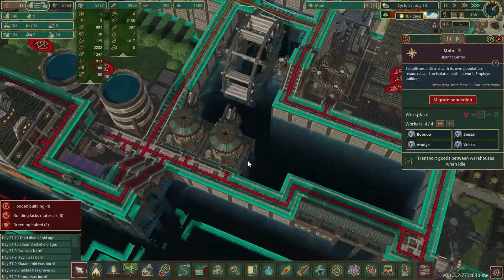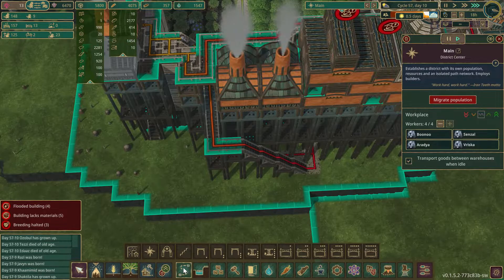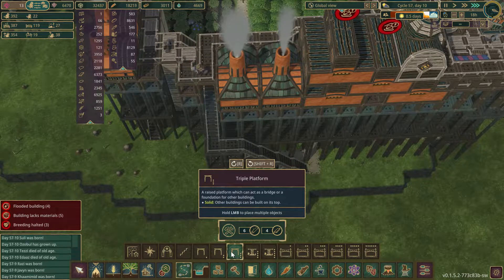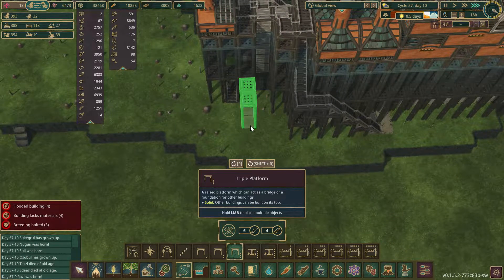I'm trying to decide if I can bring back a row of storage over here. We're at orange right here, but if I try to go up a layer I'm not sure. It is orange right here though, so we could — yeah, I'm debating. I think we can do it. I'm going to go for it.